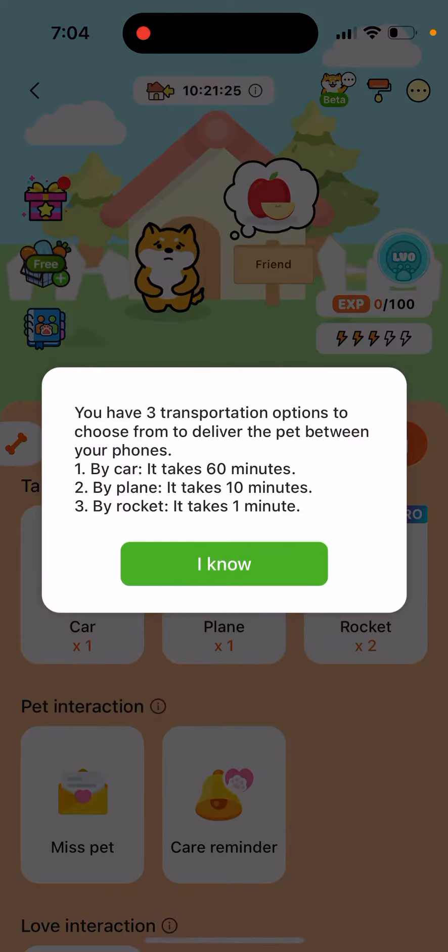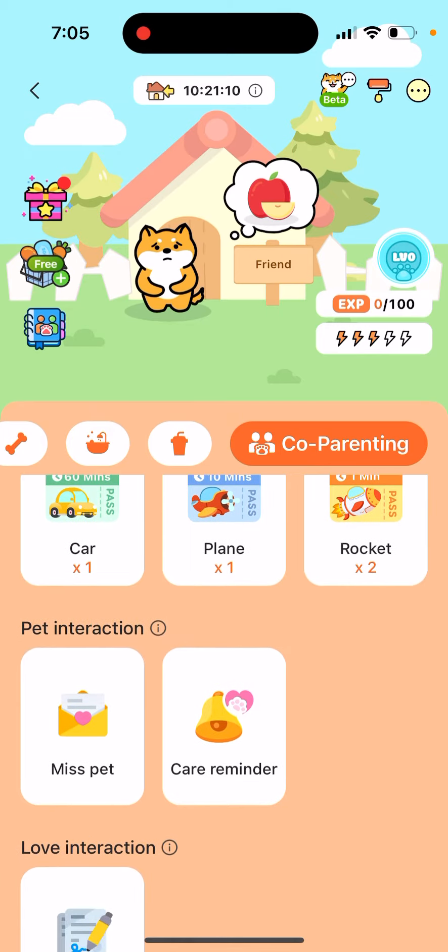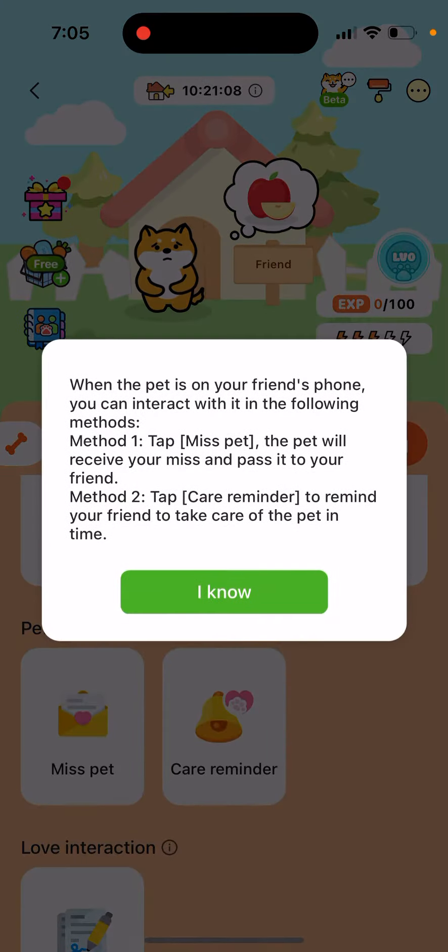If you don't want to wait, you can just take this pet home. You have three transportation options to deliver the pet between your phones: by car it takes 60 minutes, by plane it takes 10 minutes, and by rocket it takes one minute.